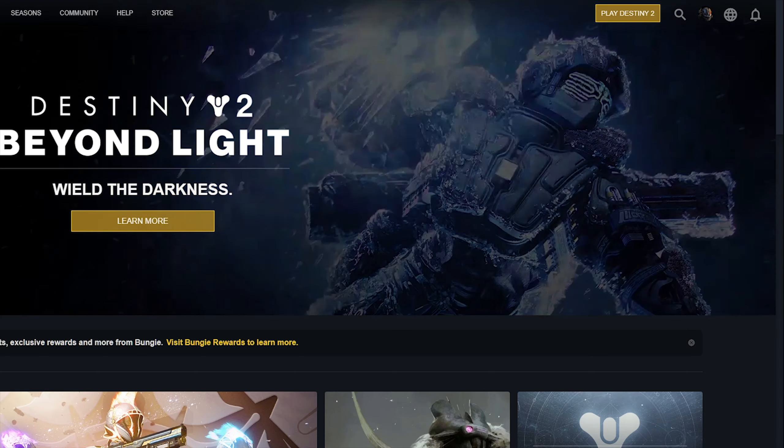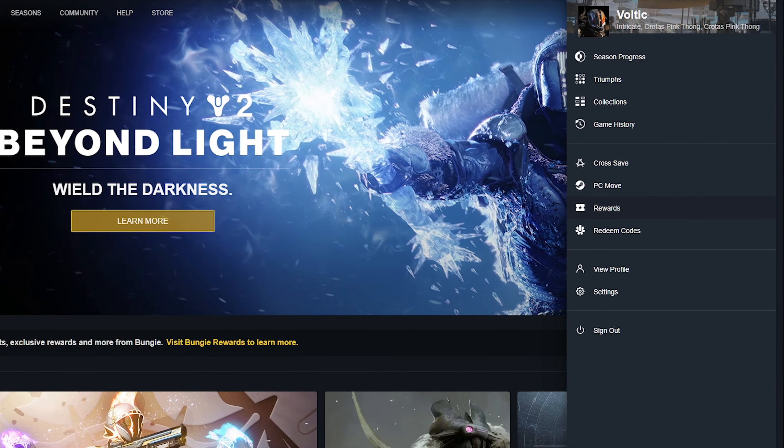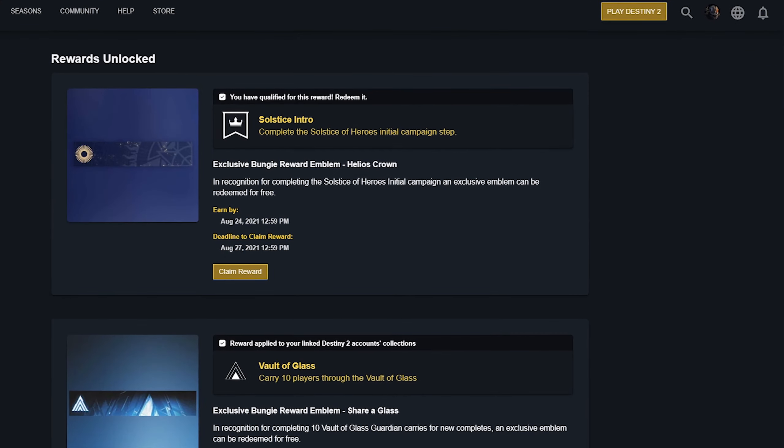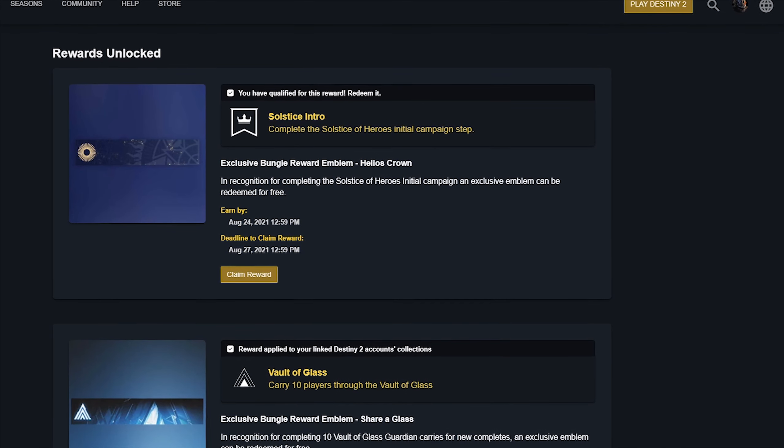To start things off, head over to the Bungie.net website. Once you're in the Bungie.net website, sign into your account, click on your top right profile picture. Once you click on that, head over to the rewards section, click on that. And once you're on that section, scroll down until you see the emblem.